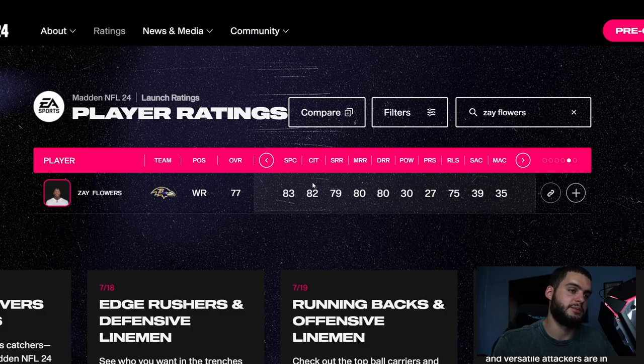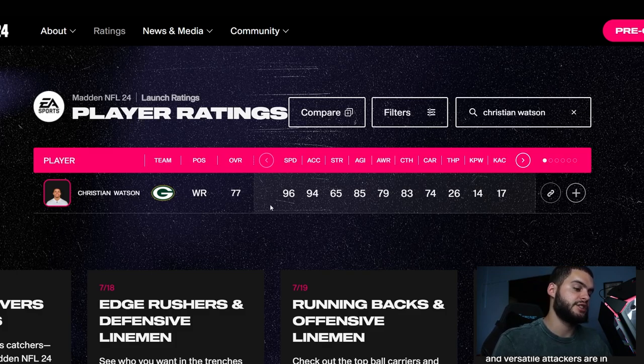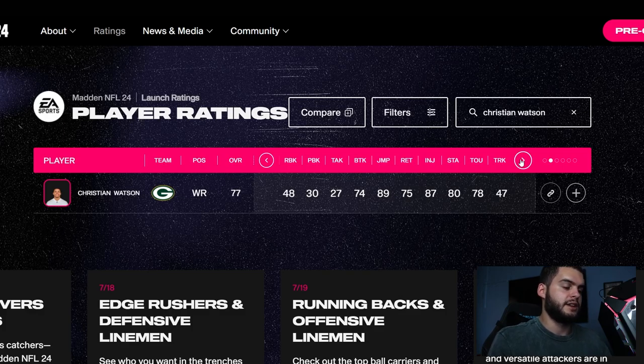The number one receiver on this list for Madden 24 franchise is Christian Watson. He's pretty much the Trey Palmer build but even better — 96 speed, 94 acceleration. He gets up to 98-99 speed, and last year he capped around 97, so starting at 96 this year he probably caps at 99. He's six foot four, so he'll be one of the tallest receivers in the game with 99 speed — basically a Megatron-type glitchy receiver. His jumping will be around 90-92 which does hinder him slightly.